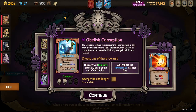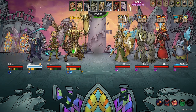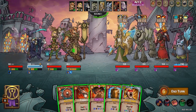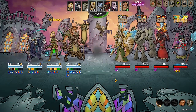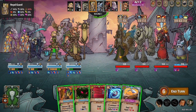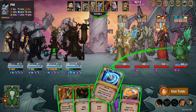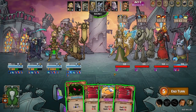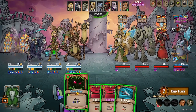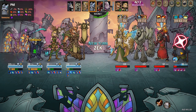All right, more elites. Flame strike Zek — no thank you. I think it's a battle shout into entrenched turn. This guy is purging five — I don't like that. All right, let's just see what we can do here. I think we far shot, camo, multi-shot, and then hit him with another multi-shot. Phil is almost dead — I think Phil will probably be dead.